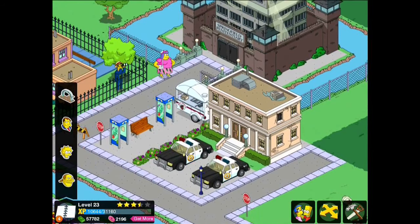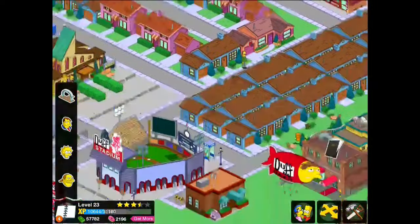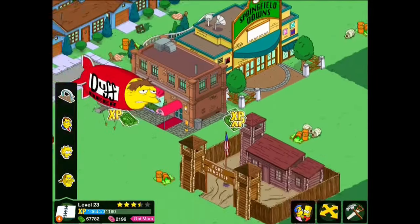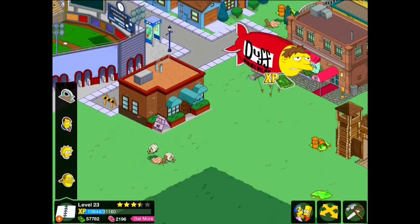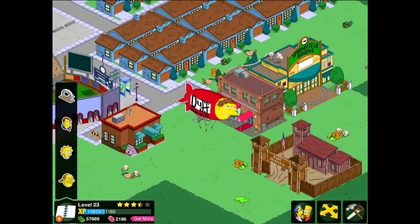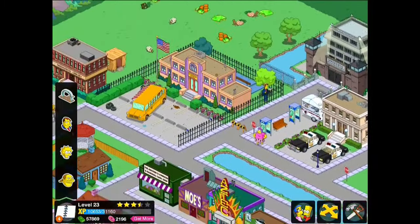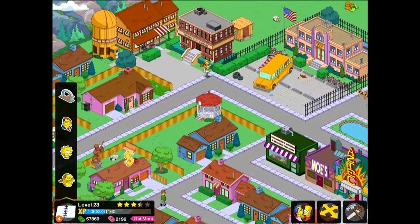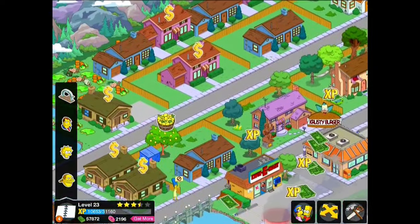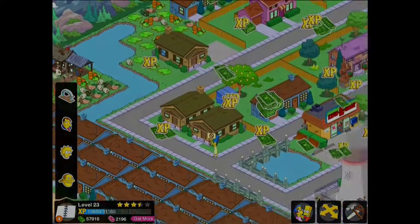If you've got any good building designs you'd like to show me, do get in contact in the comments section. I still need to do something with my Gilded Truffle, Springfield Downs, Fort Sensible, and Luigi's. I don't just want designs where you've plonked a building with roads around it — I want designs that are a little bit unique that I can feature. If you think you've got something special with any of those buildings, get in touch. Thanks very much for watching — please like the video if you enjoyed it, and subscribe to see all the latest Simpsons Tapped Out videos, let's plays, tutorials, and more from the Adipose. Take care and I'll see you soon!